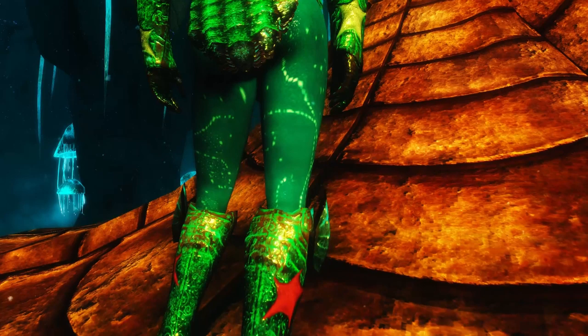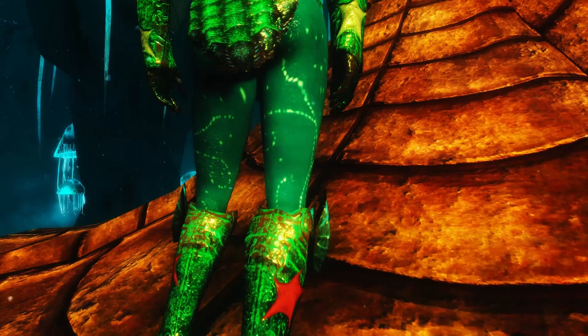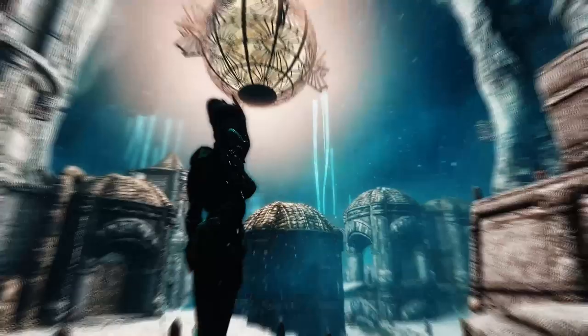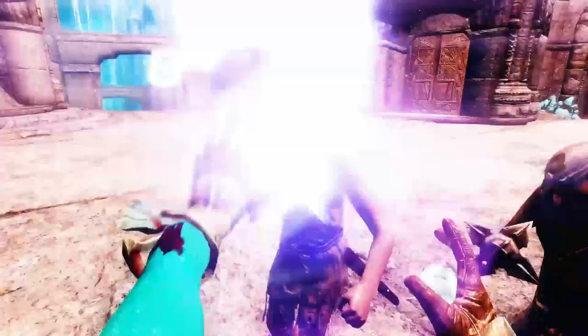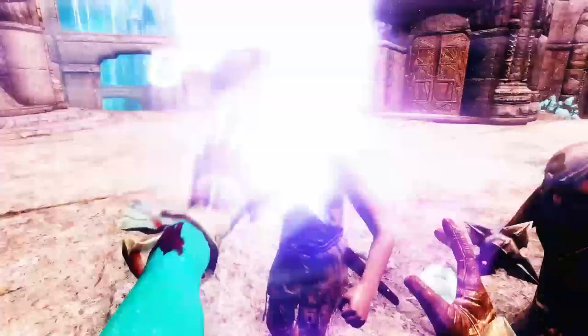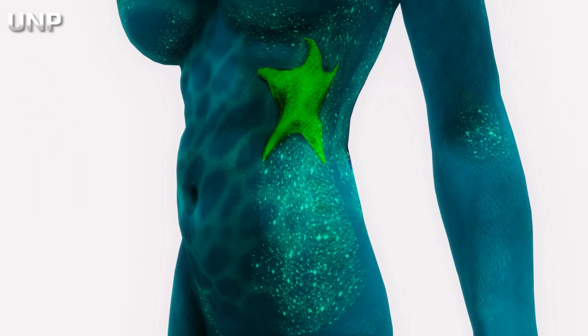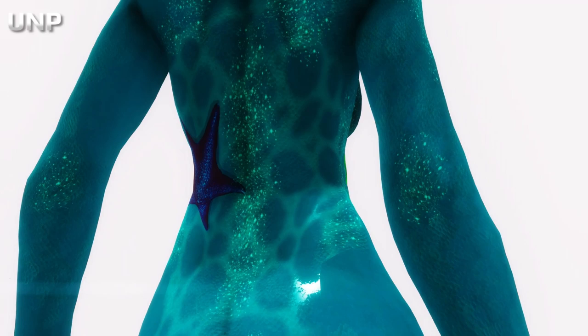There are new abilities like Water Breathing — explains itself — and Water Vision, which is actually like a night vision, so you see better in the dark and in water. And there's Siren's Fury, which is a new shock ability and also a new stun ability. Here you can see the textures of the UNP body. The textures of CBBE and ADEC are also kinda similar, as far as I could tell from the screenshots.